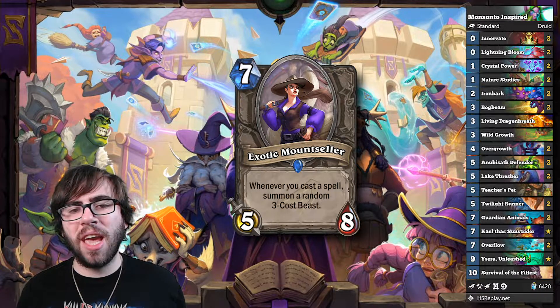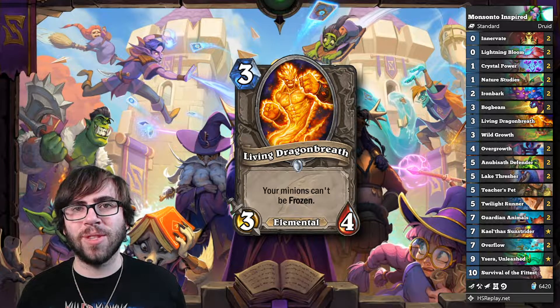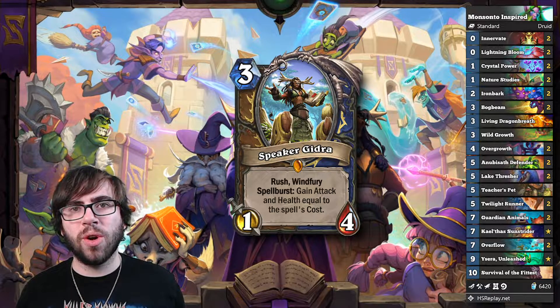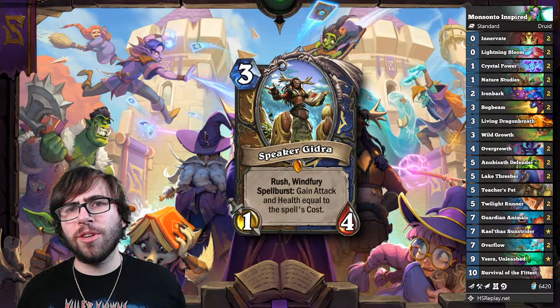The rest of the list is pretty standard, except for the Living Dragon Breath, which I specifically teched in for those freeze combo mages that have been all over Ladder the past week. But if you're not running into any mages, you could totally swap this out for Speaker Ghidra, which I think would perform better against Aggro — and Speaker Ghidra is also a potential late-game threat in itself.